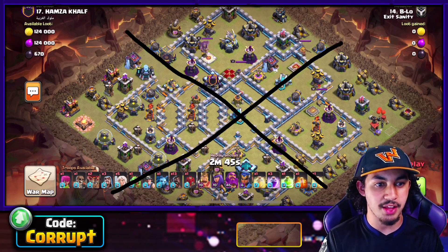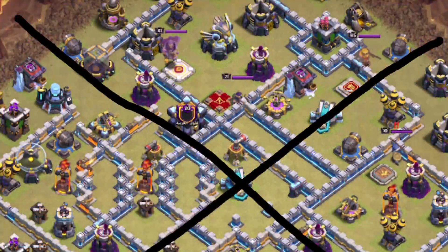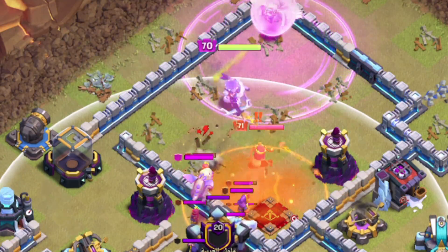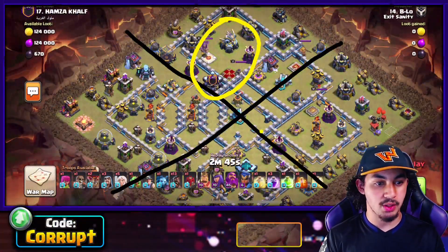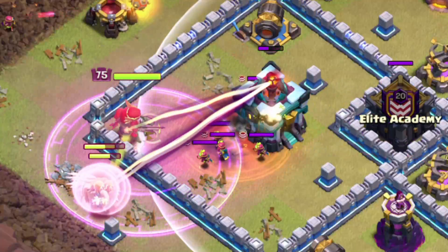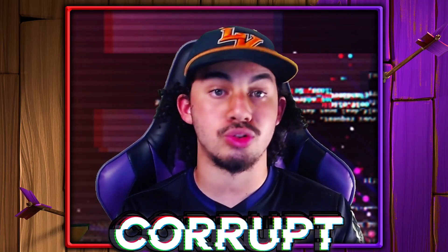You want to make sure you're able to get rid of multiple different structures. The main ones in this replay are the Eagle and the CC troops. If the CC is by something like the Town Hall, you should be going in for that instead of the Eagle. It really depends on what is close by to the CC.